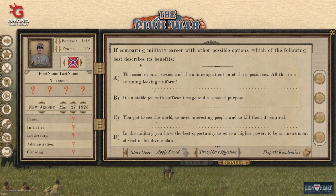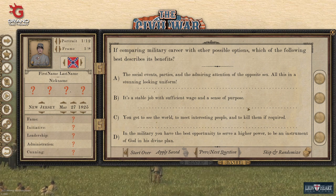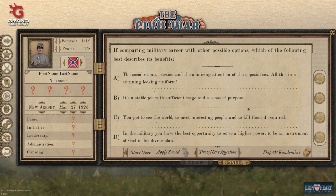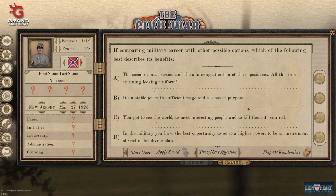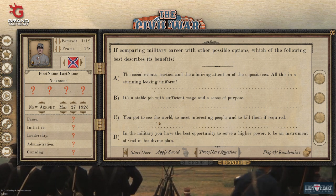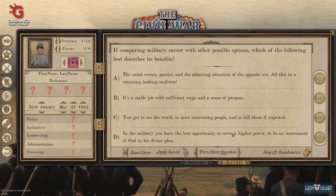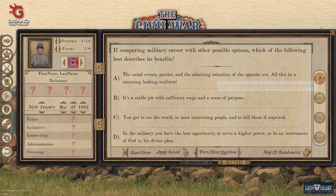Which of the following best describes the benefits you enjoy? If you pick social events, parties, and admiring the attention — that's great, but you're going to get party animal. A stable job is not too bad. Seeing the world will probably get you a little initiative and a little fame. Option D is all about serving God, so that one will tie into your religious trait.